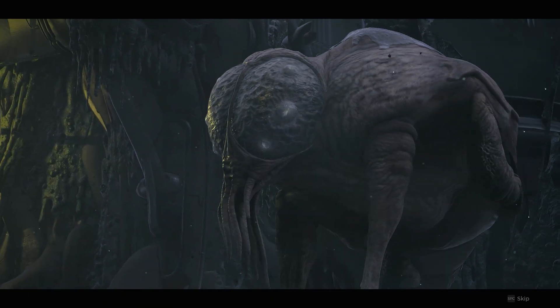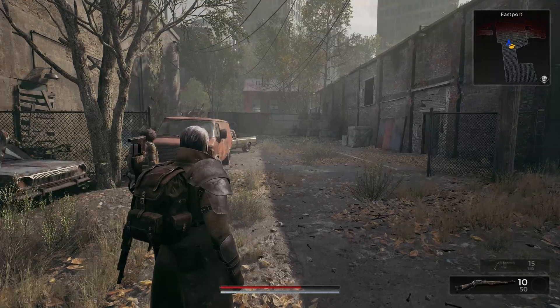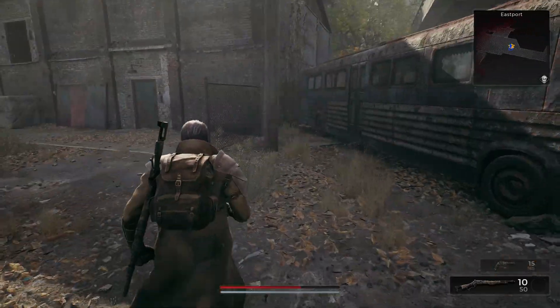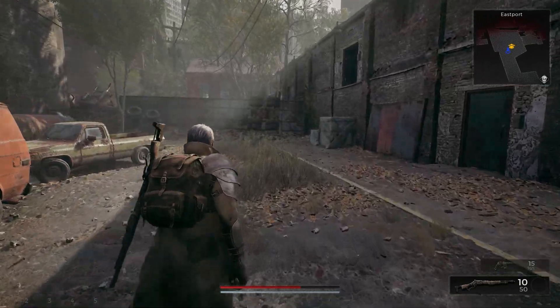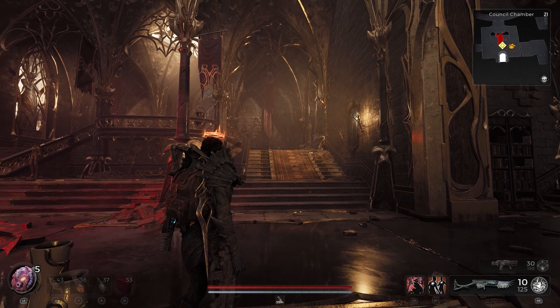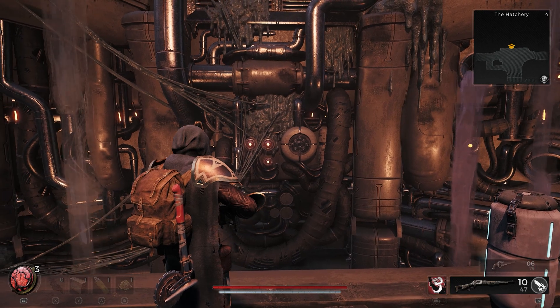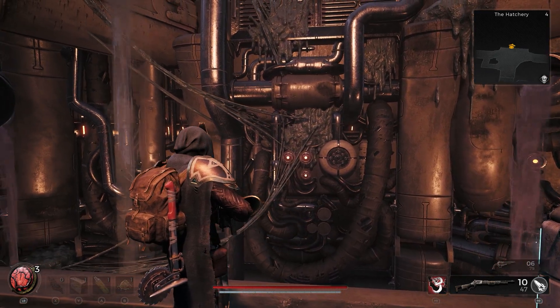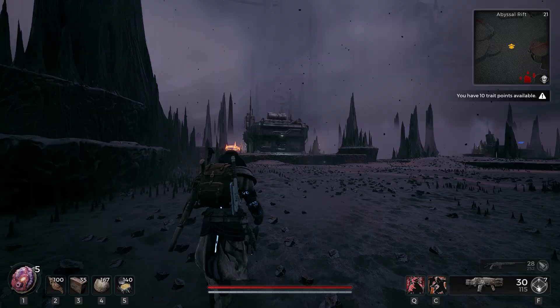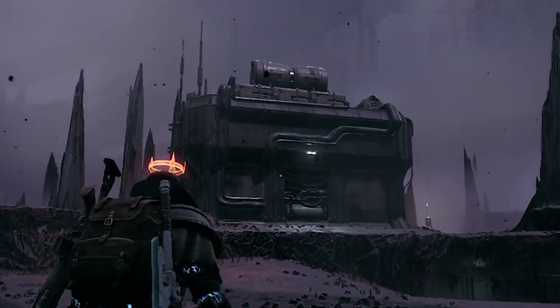Remnant 2 is a third-person shooter action RPG and the sequel to Remnant from the Ashes, and it's one of the first third-party games to use Unreal Engine 5. However, the game does not support all UE5 technologies, as only Nanite is supported here with other features like Lumen being absent. This focus on Nanite contributes to the creation of fine detail and seamless environments, devoid of any level of detail compromises or geometry popping concerns.